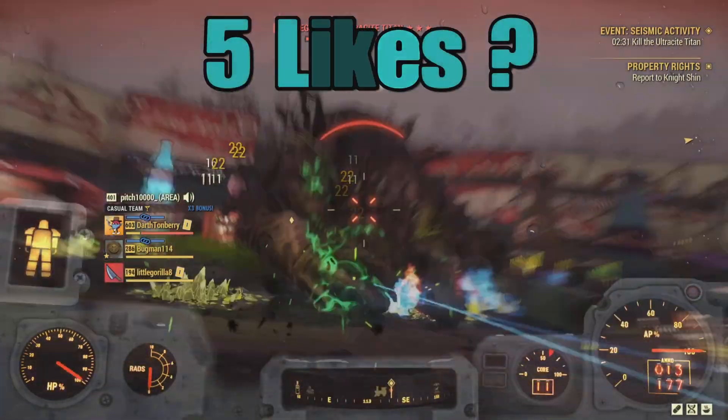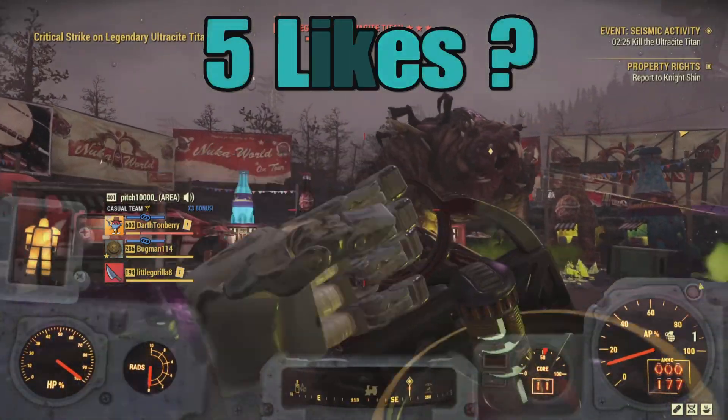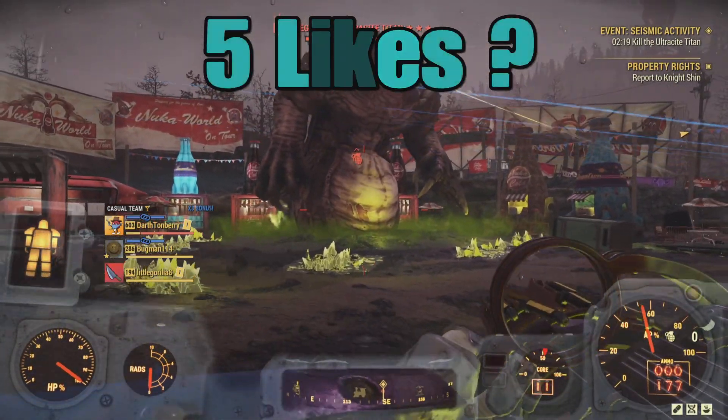This is how you launch nukes in Fallout 76. This allows you to do the Seismic Activity event, the Legendary Windigo event, and the Scorched Beast Queen event, all of which have high rewards and are really good fun for the whole server.